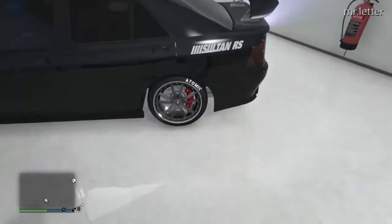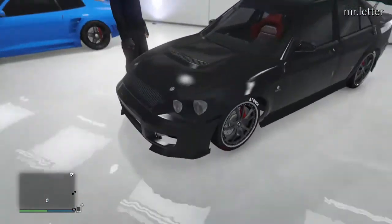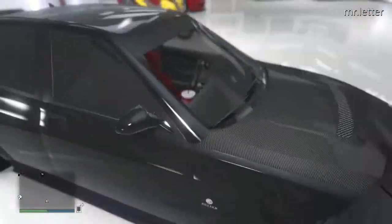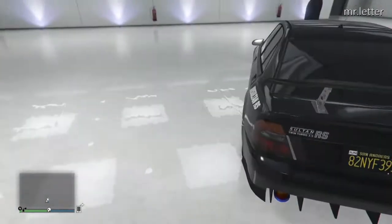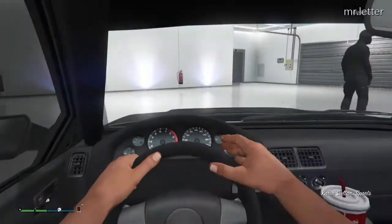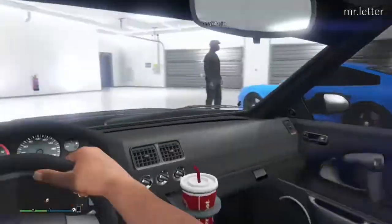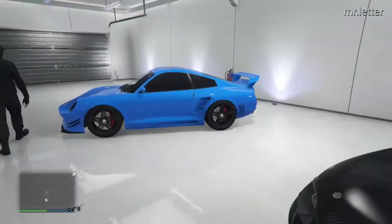Now going on to the Honda Civic, also known as the Sultan RS. This car was free — I found it on the road and I stole it, put it in my garage. Then I put probably $100,000 in mods into this car. Looking at the tires now on this is bad. But let's fire this pepe up. I'm saying pepe, not peepee if you're wondering. Yeah, the tires actually look kind of bad.